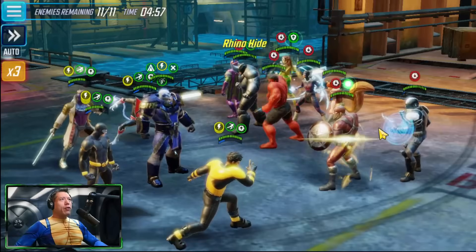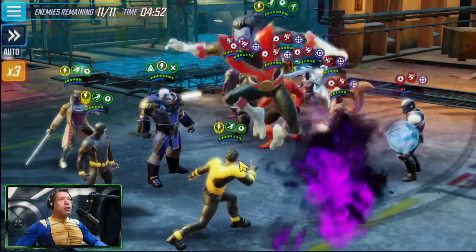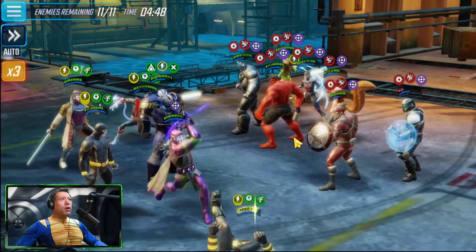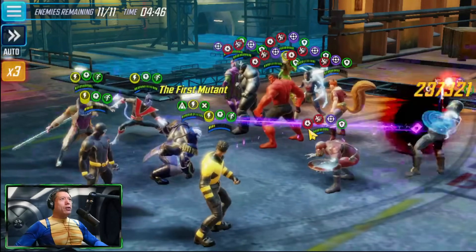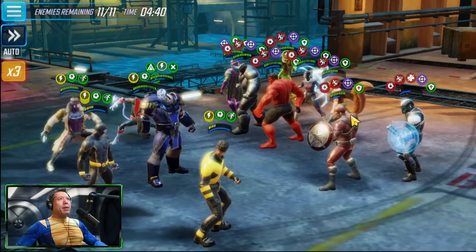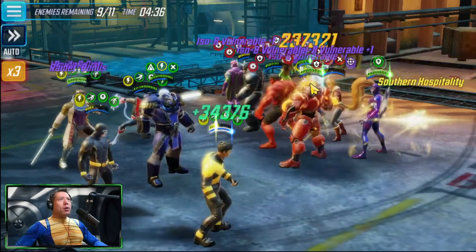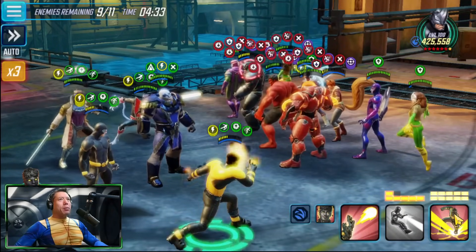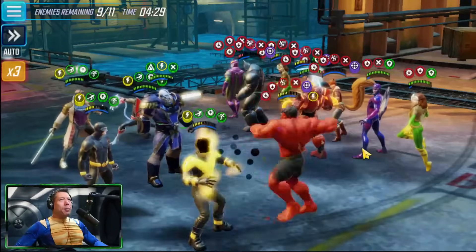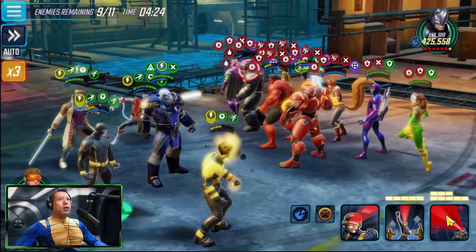He brings offense up immediately and that taunt — enemies can't taunt. We've healed him up. No taunt from Red Guardian — that is one good thing Sunspot brings. Getting everybody slowed with the big ultimate from Nightcrawler. Sunspot survives the counter and the charges do persist. Using the big ultimate from Gambit, trying to take out Kang or Weaver. Time to use the big ultimate from Sunspot.